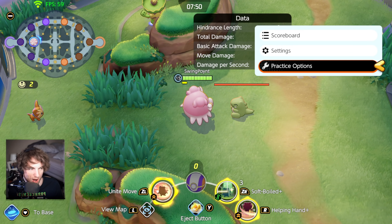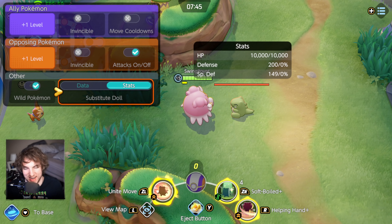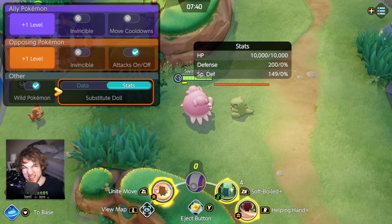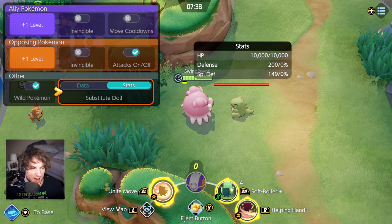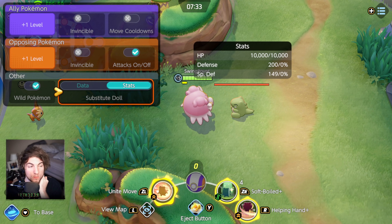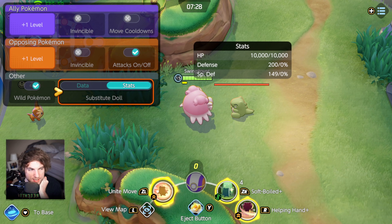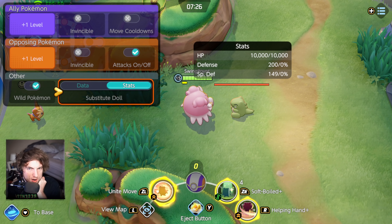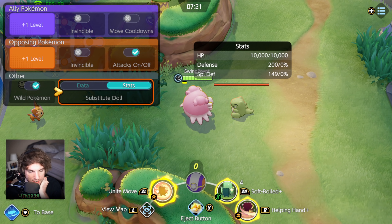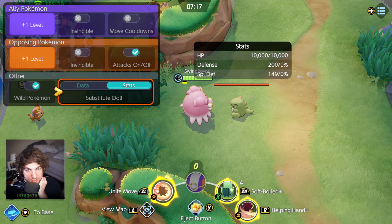You've got to see this jaw-dropping number that Blissey flaunts at level 15 — she has 10,000 HP. Her defense isn't that great; 200 defense and 149 special defense is pretty low, almost Pikachu levels low. Snorlax has about 9,900 HP, which is only 100 less than Blissey, but his defense is in the 400s and 500s. So Snorlax is still going to be way more tanky than Blissey, but Blissey's got some cool tricks up her sleeve to sustain herself with her skills.